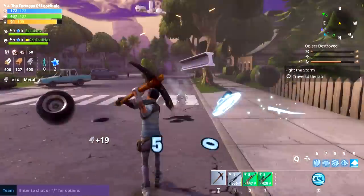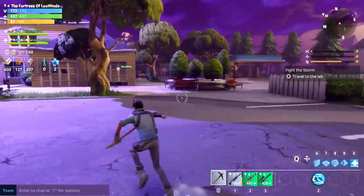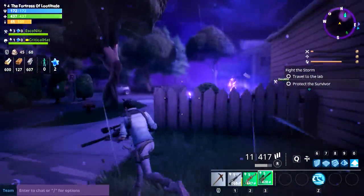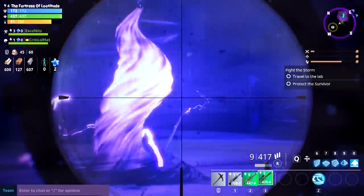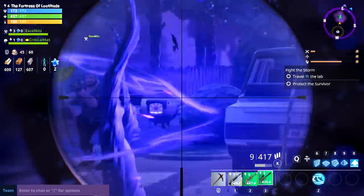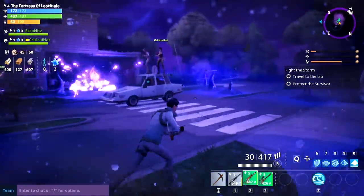Oh hey, someone's getting attacked — yeah, we gotta go help the survivor. Do we have stamina here? Yes, it's the orange bar. Ghost and I are working on this mission again just to get Crit caught up. We made a little movement speed buff thing — there we go, everyone's got a speed buff. I need resin. I have two sniper rifles; let me put something else on — the shotgun. I like this shotgun.